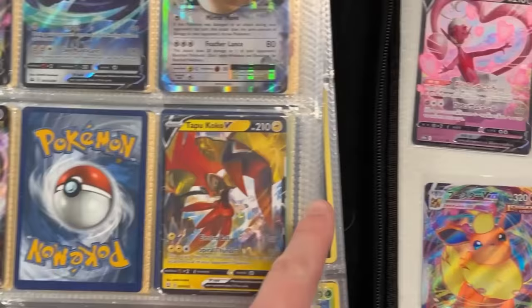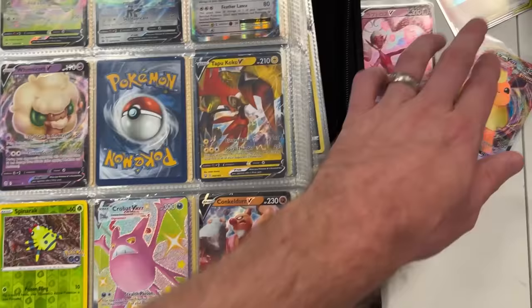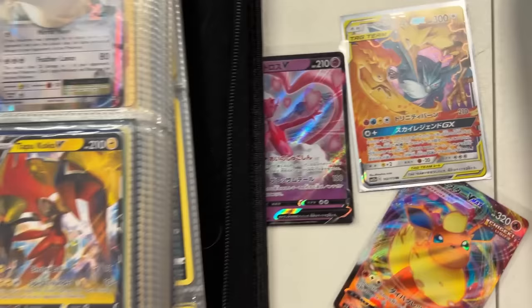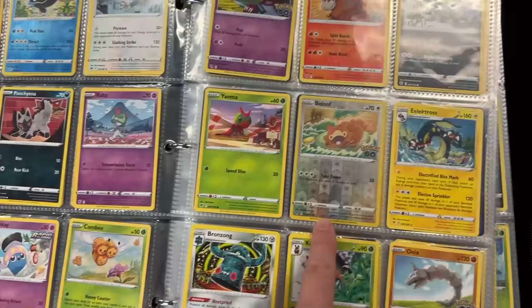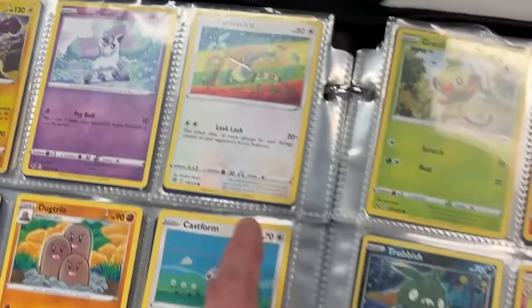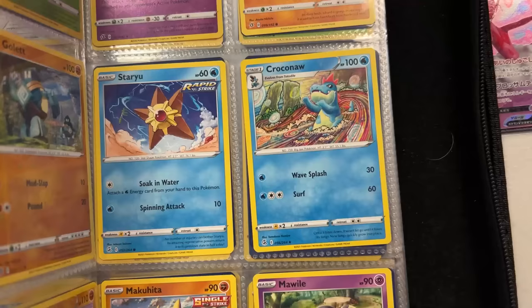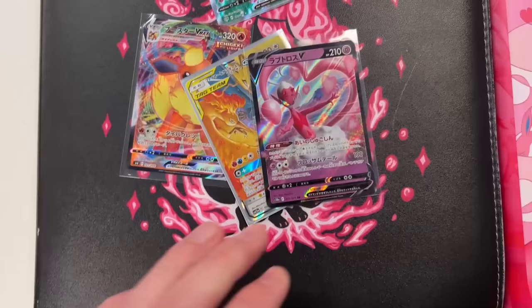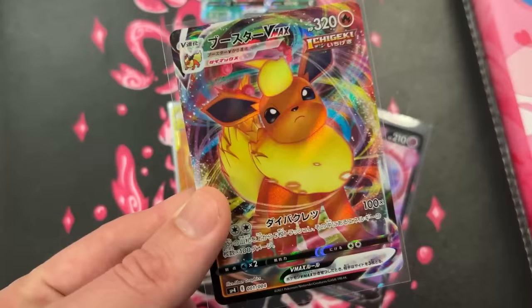We're looking through a binder trying to make a trade. She wants these two — the Enamorous and the Flareon V Max Japanese versions, and the Moltres, Zapdos, and Articuno from Japan as well. We see a Crobat V Max right down there — obviously very playable. We got a Bidoof done by Tomokazu Kamiya, my favorite artist. I like the Centiskorch V full art right there, loving the background. Those three for that one — is that a deal? Yeah, boom!